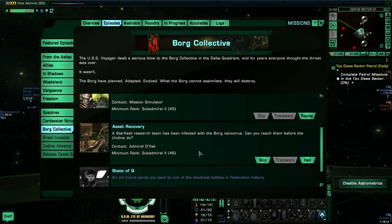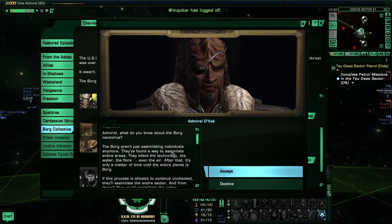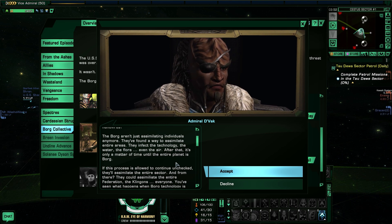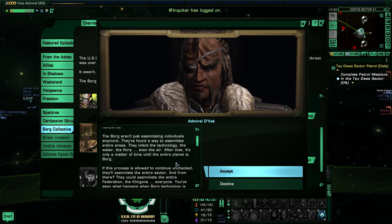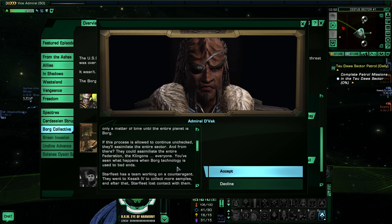A Starfleet research team has been infected with the Borg nanovirus. Can you reach them before the Undine do? Admiral, what do you know about the Borg nanovirus? The Borg aren't just assimilating individuals anymore. They've found a way to assimilate entire areas. They infect the technology, the water, the flora, even the air. After that, it's only a matter of time until the entire planet is Borg. If this process is allowed to continue unchecked, they'll assimilate the entire sector — and from there, they could assimilate the entire Federation, the Klingons, everyone.